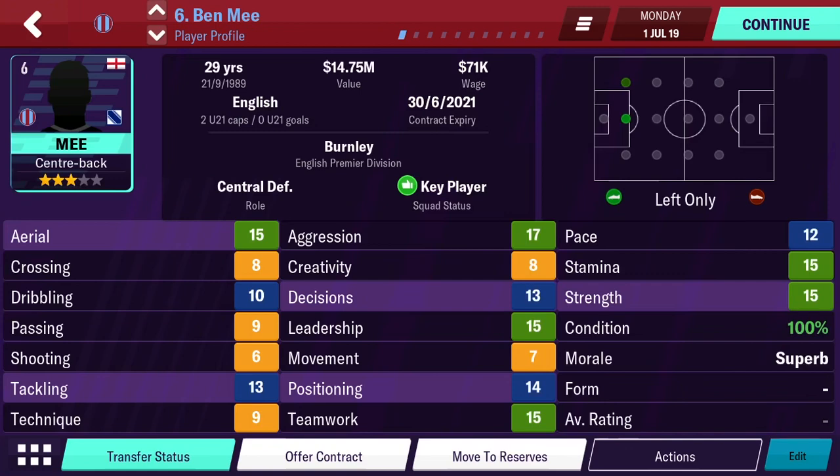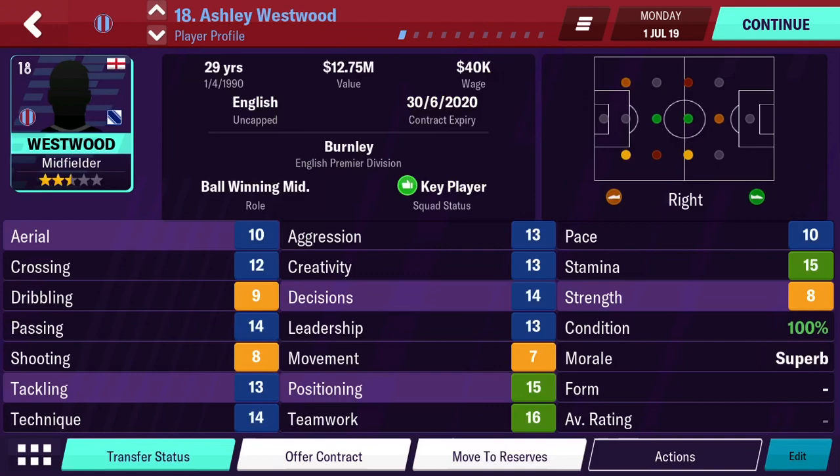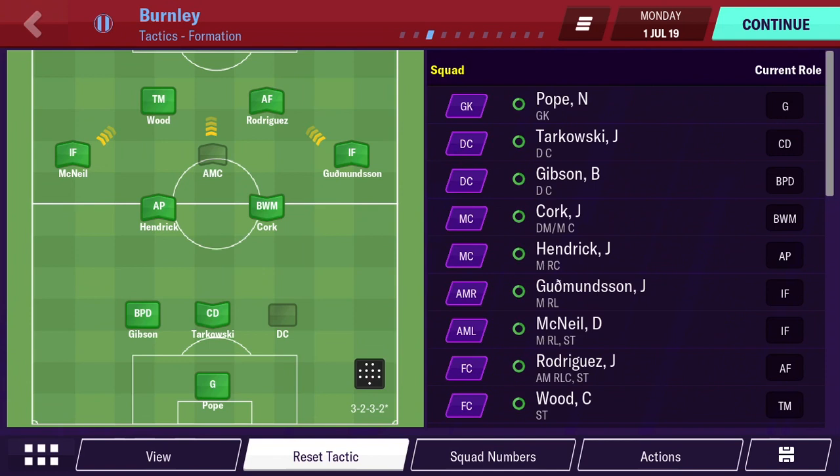Some players don't have any real specialty stats — they're almost good enough to be a central defender but are just going to be a backup. Someone like Westwood has very low dribbling but decent passing, decent tackling, decision, and positioning. He wouldn't be a bad ball-winning mid, but he does lack in a few key areas, so he's not going to start — at most a sub spot. Once you go through your squad like that, you always want to aim to sign at least one player every window. When starting at a club, I'd say make at least two decent-sized signings.